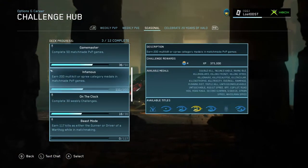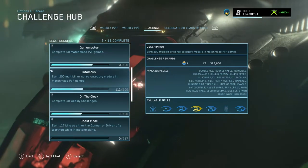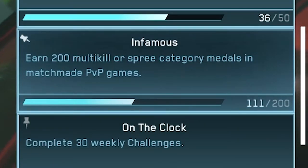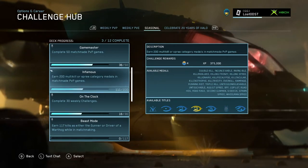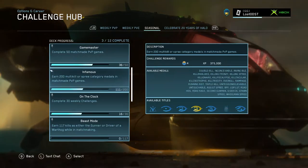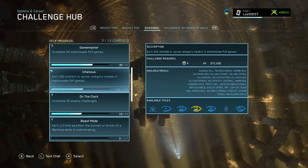Now let's take a look at the second challenge we need to complete in order to unlock the Veteran Veneer Challenge. That second challenge is Infamous, where you have to earn 200 multi-kill or spree category medals in match made PvP games. This one's a little more difficult than the first because you actually have to get spree medals, which is not the easiest thing. The easiest spree medal you can get is a double kill, which is just getting two kills within a short time frame.